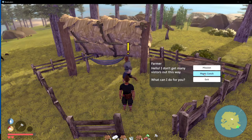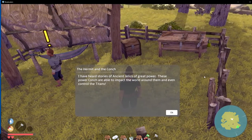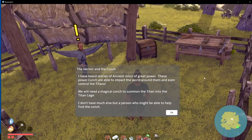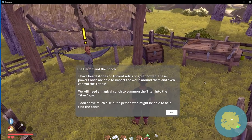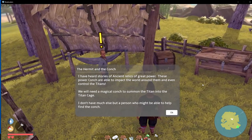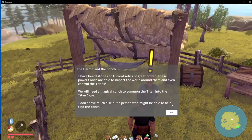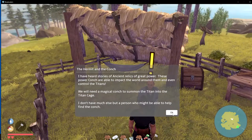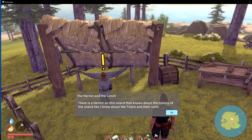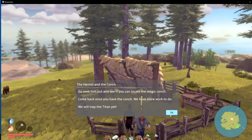Magic conch - hello! 'I don't get many visitors out this way. I have heard stories of ancient relics of great power. These power conch are able to impact the world around them and even control the Titans. We will need a magical conch to summon the Titan into the Titan cage.' But we already have a conch! 'There is a hermit on this island that knows about the history.' Yeah, we talked to him. 'Go seek him out. Come back with the conch.'